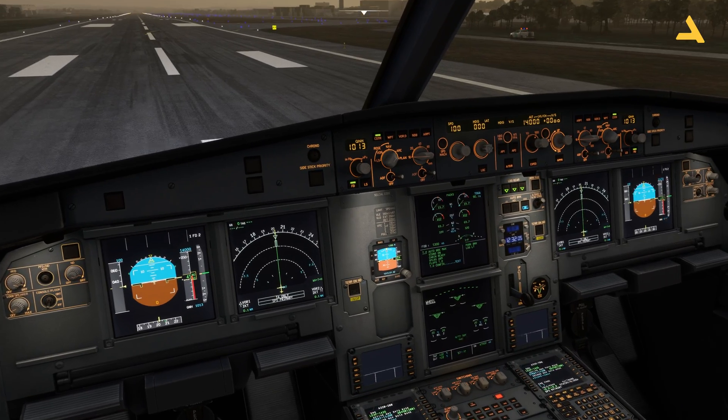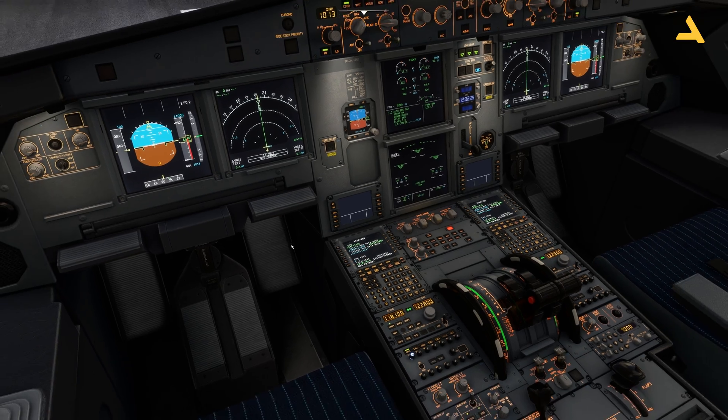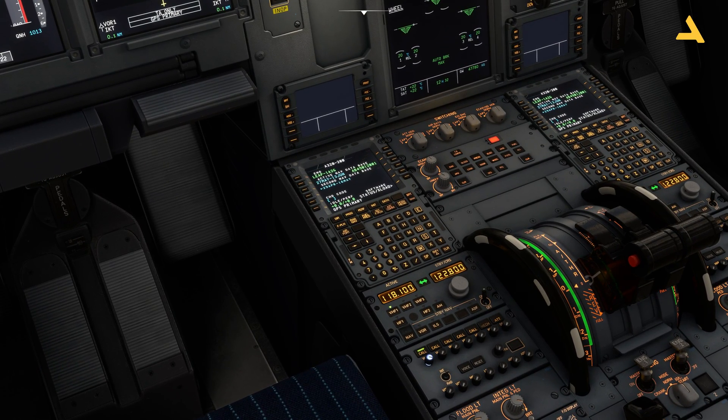You also have this altimeter — you can change its brightness. When you start the plane it's too bright, which makes sense in the morning, but at night or in low sunlight you'd want to adjust it. Then for the MCDU you have brightness controls here; you can brighten it up or dim it. I always keep the background of the screens kind of black and dim it on both the co-pilot and captain sides.